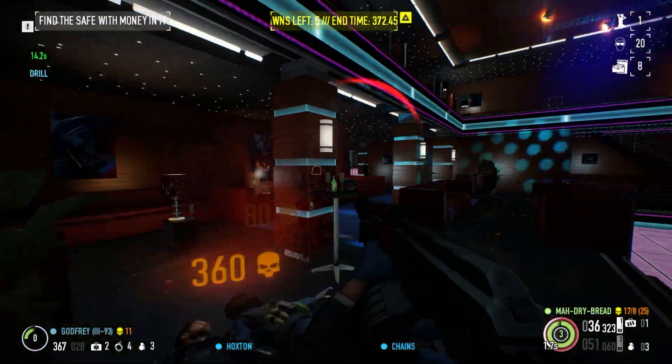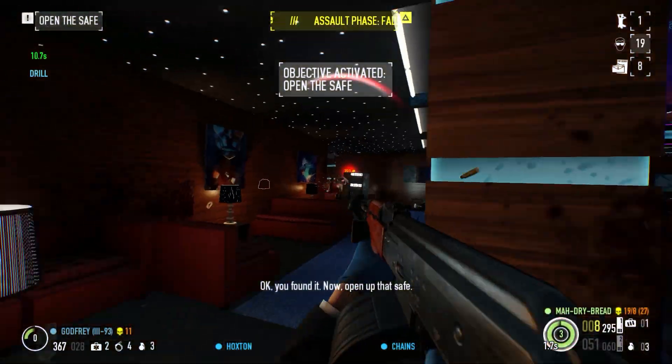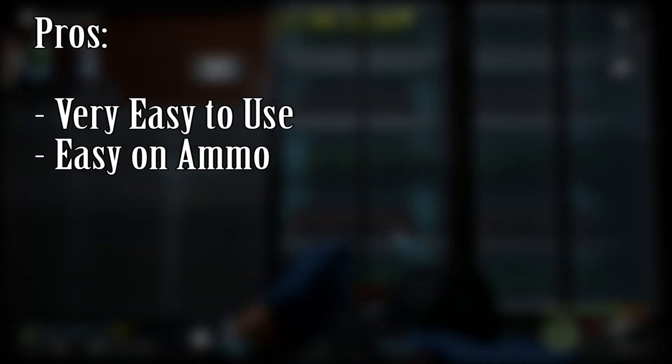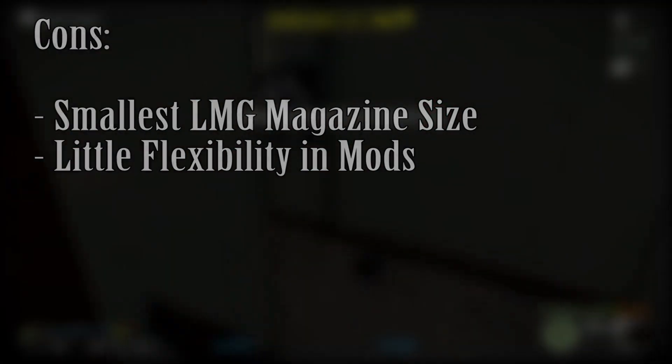Although it looks unimpressive compared to the other two Light Machine Guns, it fits in a small window of effectiveness until the KSP Light Machine Gun is unlocked. For the pros, it's very easy to use and is very easy on ammo. For the cons, it has the smallest LMG magazine size and little flexibility in the mods.